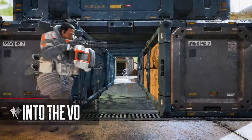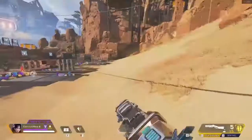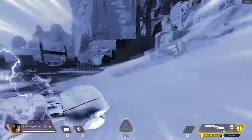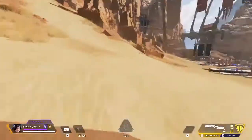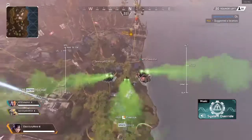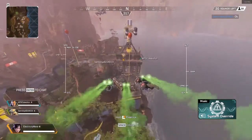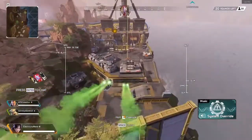We're going to start off with her tactical, it's called Into the Void. Basically what it does is it repositions you quickly through the safety of the void space, avoiding all damage. When you use Wraith's tactical, she grabs her fists and the screen turns into this purple and black type screen — like you're in a different dimension. She can't take any damage, so it's a nice get-out-of-jail-free card.